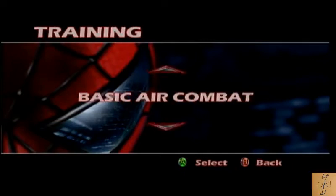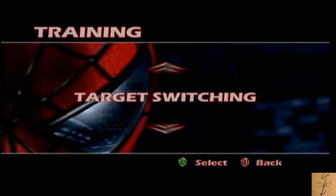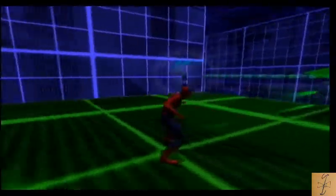But there's no, like, advanced air combat. I mean, I'm not complaining — I would probably kill myself if I had to do any more of that shit. But here we go. Holding down the swing button will make you swing fast. No fucking shit. I know this is training, but Jesus. Glad we saved this for the end.